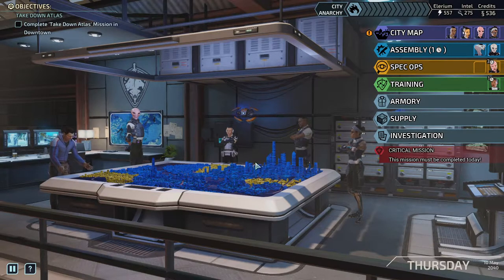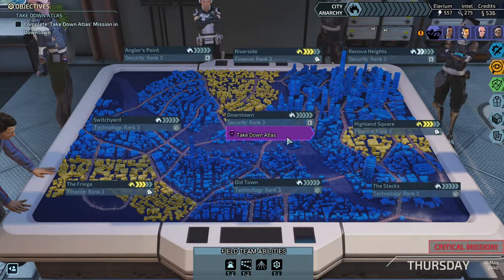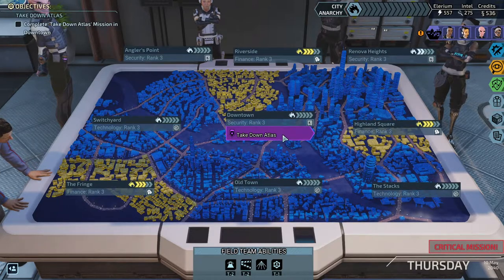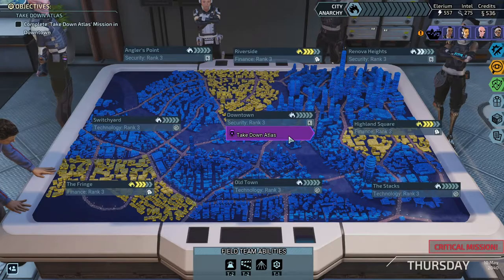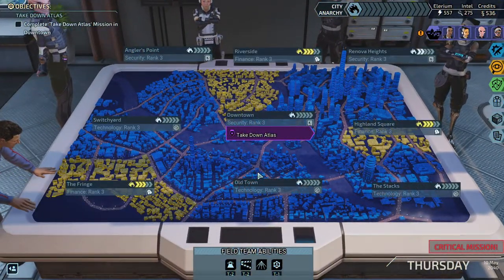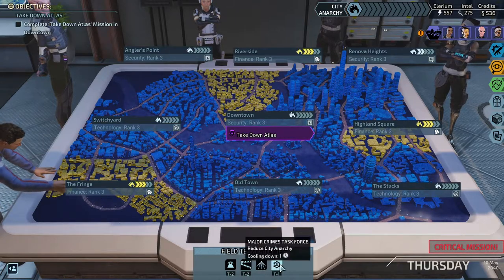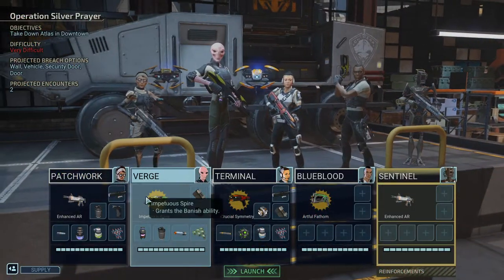Hello, welcome back. We have to take down Atlas, who is hiding out sneaky sneaky in the Advent old headquarters. No one could have suspected this - he was very sneaky about this. Now we have to teach him a lesson of being dead, because that's the only lesson we know how to teach. But it works, and that's what makes us good cops. So let's go take down Atlas.